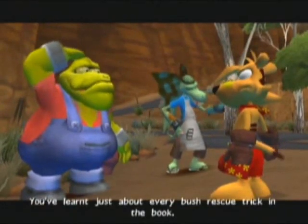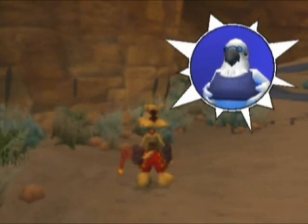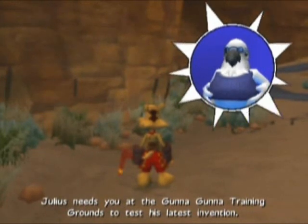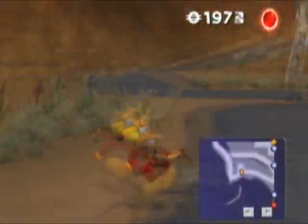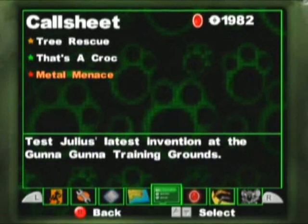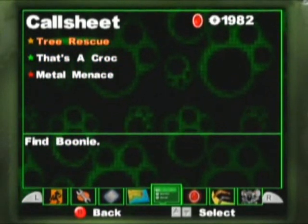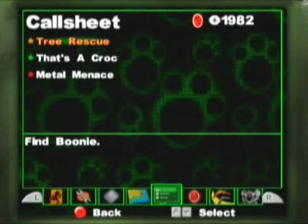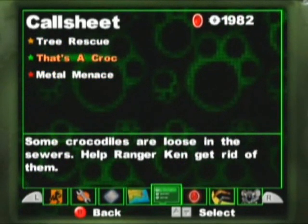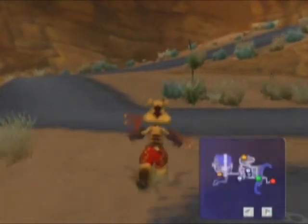Well done, mate. You've learnt just about every bush rescue trick in the book. I've got an interesting job for you, mate — Julius needs you at the Gunna Gunna Training Grounds to test his latest invention. Right, I think I just remembered — you need to do a set number of missions in order for an event to come round, or the colour of the star on the mission determines it. The green one is the main story event, I think. But to be honest, I'm just going to do whatever the hell I feel like.